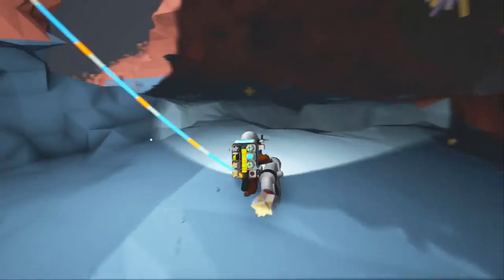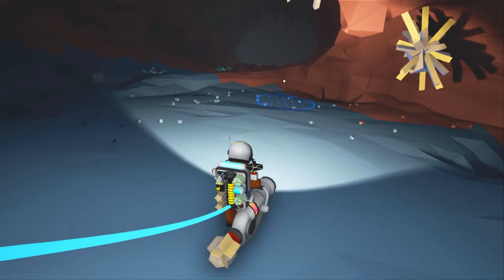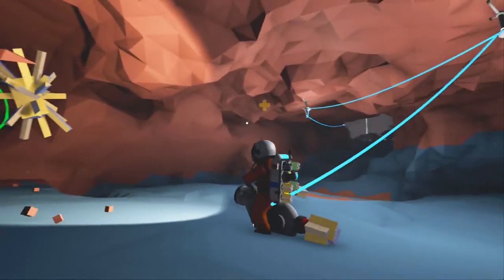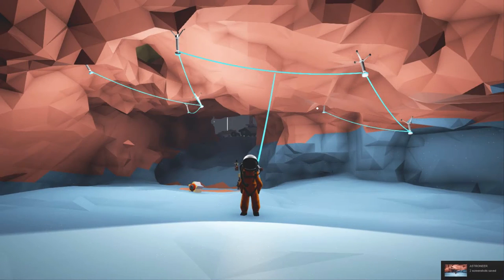Now we have this cave here - maybe some nice friendly cave creatures will come investigate. I'm sure there'll be no creatures that will try to attack us for intruding upon their natural habitat. I like this little arch thing I've got going on here. Now that we have hollowed out our cavernous core, our next step is to bring in a habitat and then we can begin constructing our hydrazine fuel synthesizers. We'll also need batteries and generators.